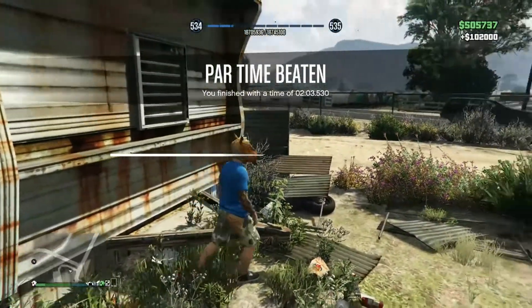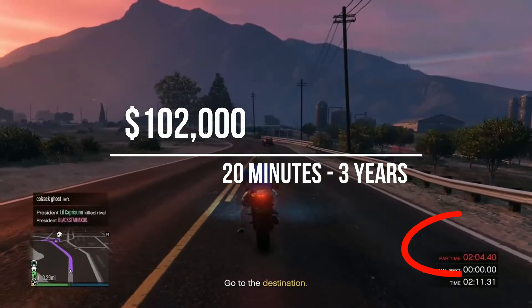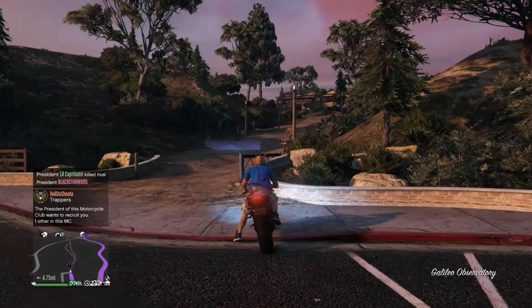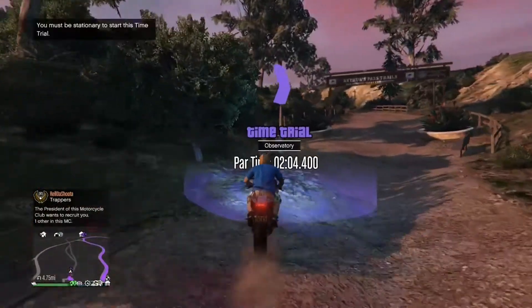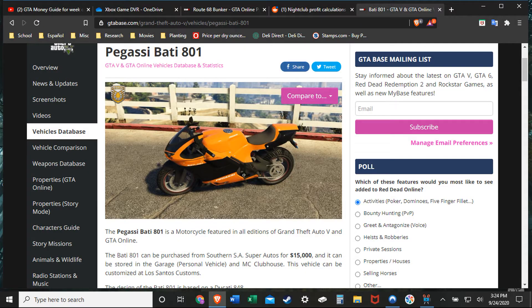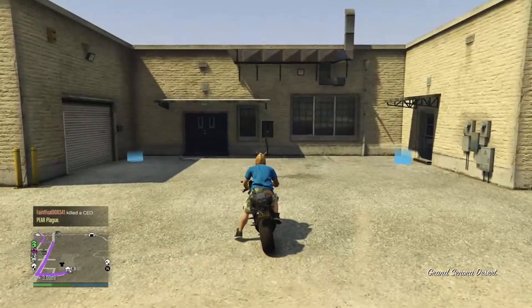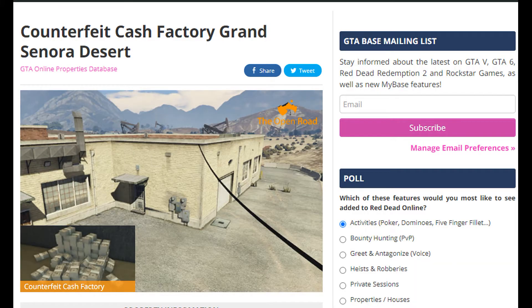As always with the races you'll get about $102,000 — it might take 20 minutes or feel like three years, so use the reset button to put yourself right back at the start without driving across the entire map. Once again, if you're a new player, get the Bati 801 for $15,000. You'll need a garage — I recommend the one near the cash factory. The garage is on the left and the cash factory is on the right, so in the future you can spawn into your cash factory and sell immediately. This garage by the Grand Senora Desert is only $25,000.